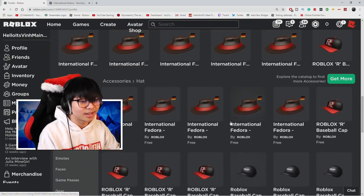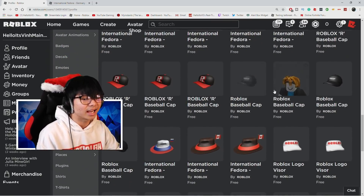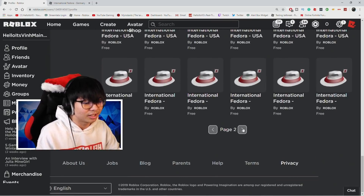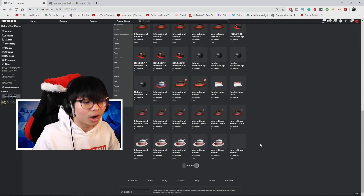Oh my god, that's crazy guys! Ladies and gentlemen, look at this — I got six fedoras at once! I got six hats here, so many caps at once. You guys can actually see all these hats here — you guys can actually duplicate all the hats you want.